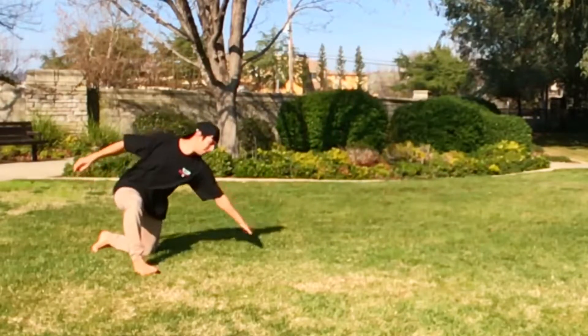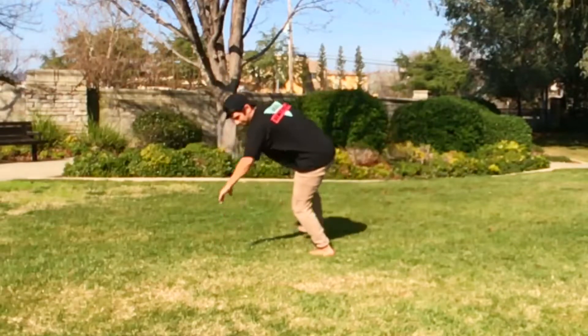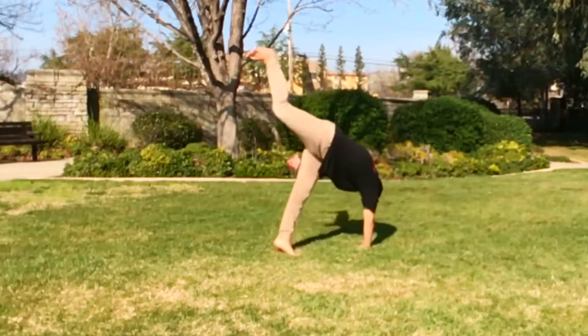You're going to do your front scoot and land in a backside stance, but make sure you keep your swing leg off the ground. From here you're going to hop around to a frontside stance, and without letting that leg touch the ground, you're set up to do your front swipe.